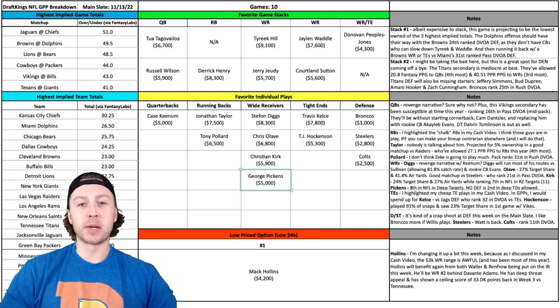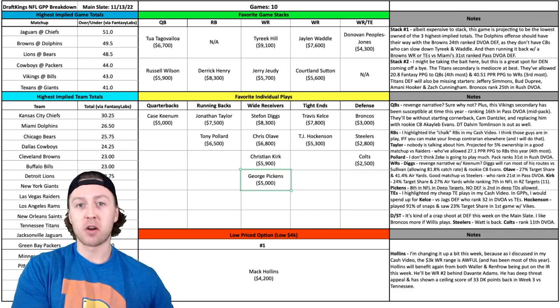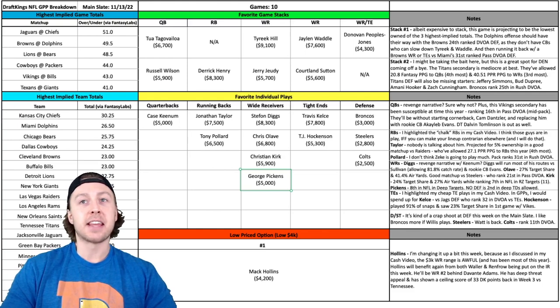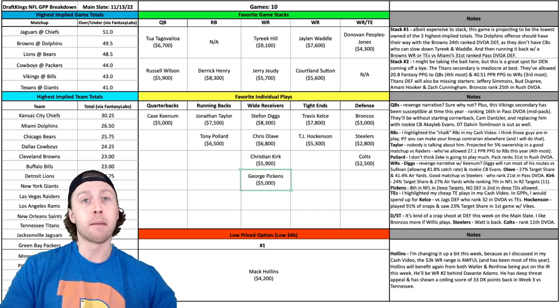I've got George Pickens of the Pittsburgh Steelers. I also really like Pat Freiermuth — talked about him in my cash plays video. I want to be transparent: guys I talk about in cash plays are absolutely mixed into my tournaments; I just find different ways to get unique. George Pickens — I like this matchup because he's 8th in the NFL in deep targets, and the New Orleans Saints ranked second this year in deep touchdowns allowed. At $5,000, a cheaper wide receiver play, especially now that Chase Claypool is out of Pittsburgh, making Pickens the solidified WR2 in that offense.